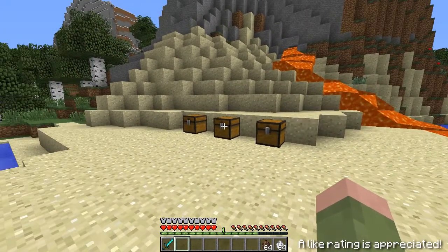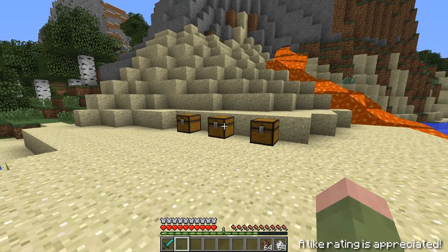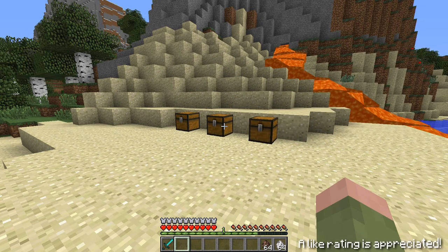What this mod actually does is it integrates ghosts into Minecraft. Say if you die, or your friends die, or you kill them, a ghost will appear. This is a really cool mod and it actually integrates some items with the ghosts.